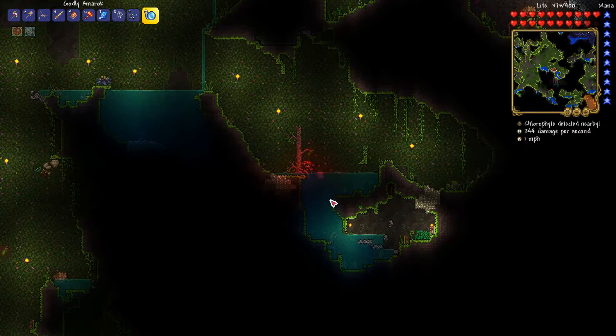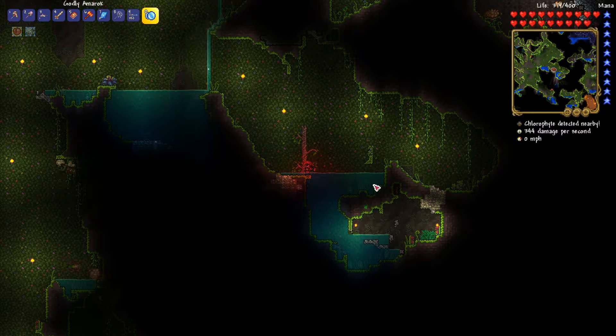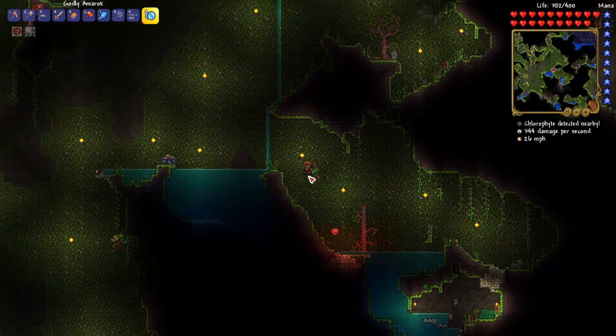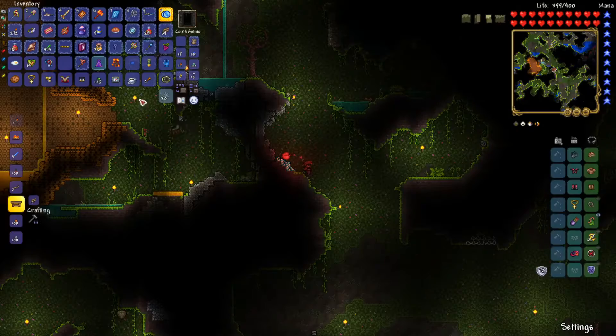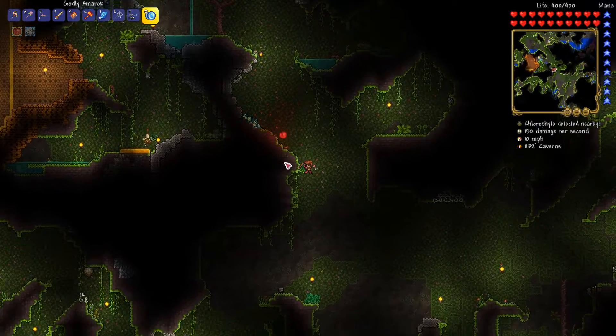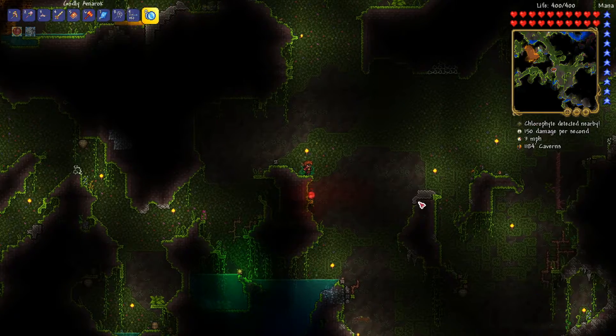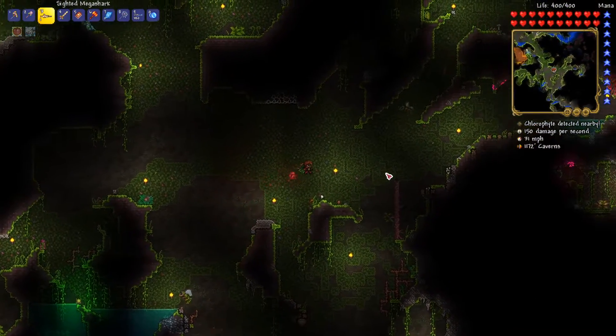A titan glove! What does this do again? Increases melee knockback, enables auto-swing for melee weapons. Okay, thanks. Ooh, a star cloak! Nice! Causes stars to fall after taking damage. That's a pretty useful item, especially when you combine it with — I can't remember which one you combine it with, but it's pretty useful.